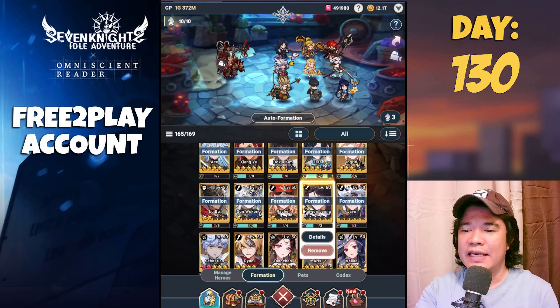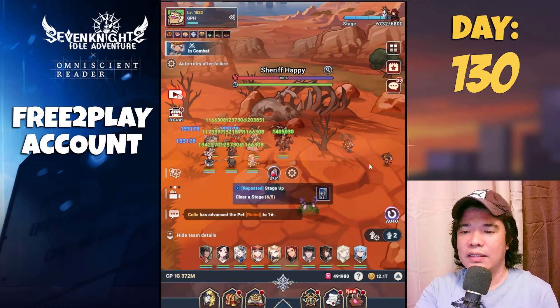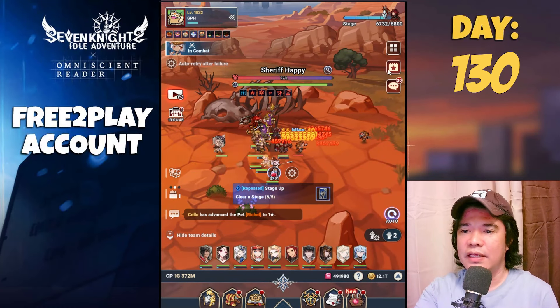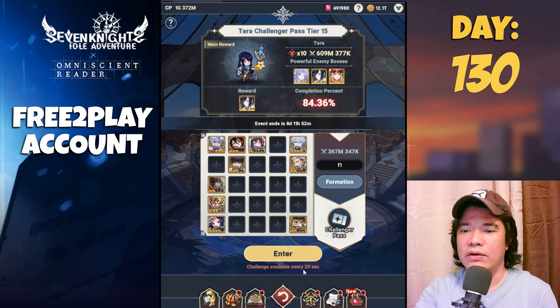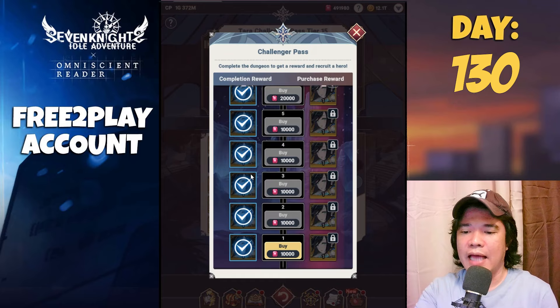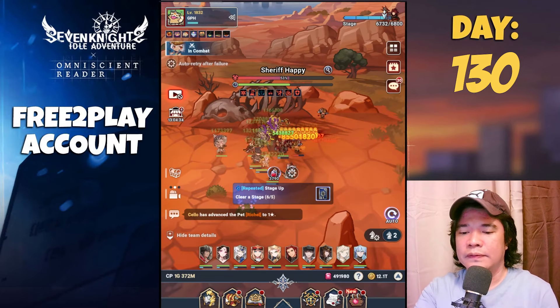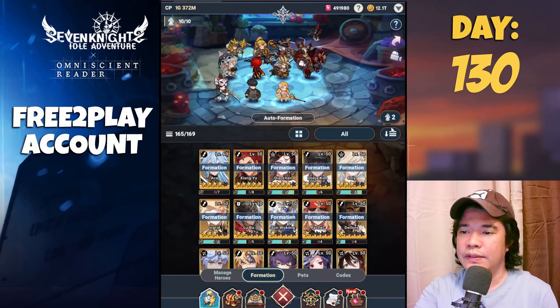You can get Atara from the Tara event — as you can see, you can use Tara on this Tara event and get lots of Batara from it. Let's go back to our setup formation, that would be Team Three.